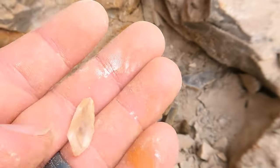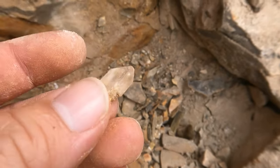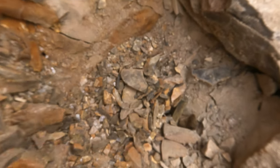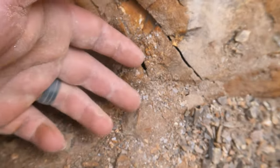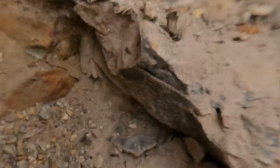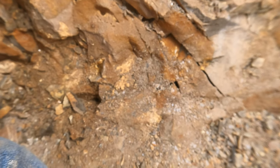It looks like it's mostly a vein, but I did get this out. Look at that — a nice terminated crystal of bearite. Might be more. And that's pretty much it for that pocket. It was just a small one right here. Mostly just broken pieces, but there were a few terminated crystals. Still neat.